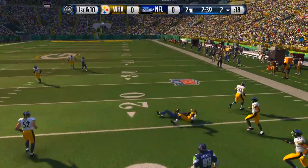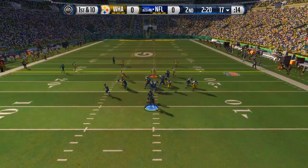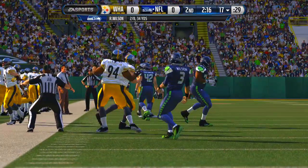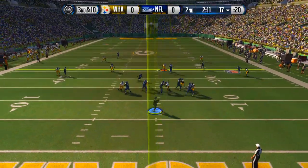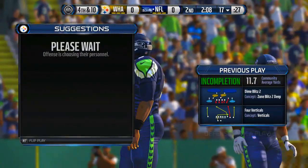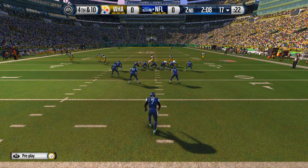He's going over the middle, Charles Tillman bringing him down but he got a huge gain. We've been doing really well defensively but our offense has been terrible. He's forcing it — Charles Tillman, you gotta pick that off! He's going to four verts again — going to the slot route, oh my goodness, he almost completed it too.